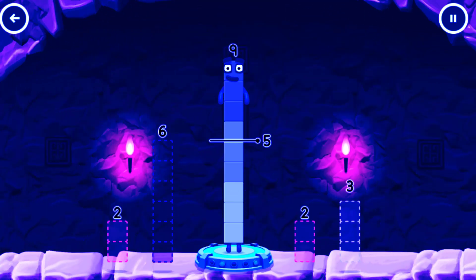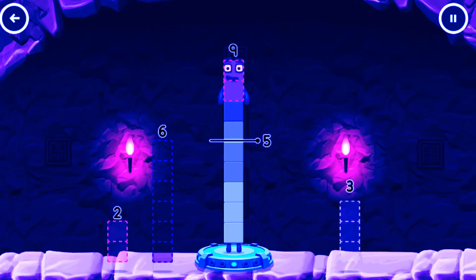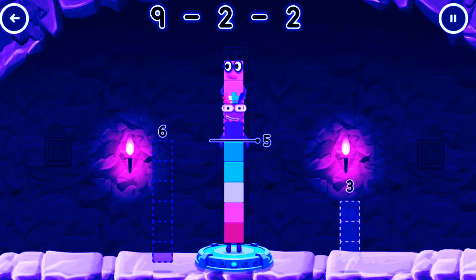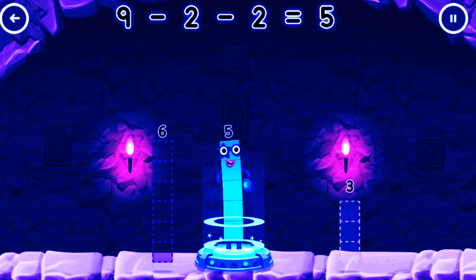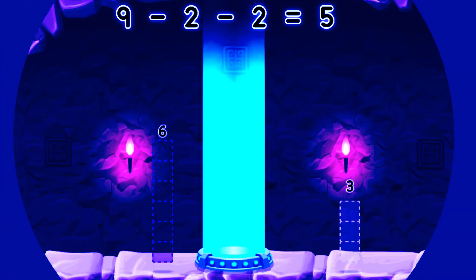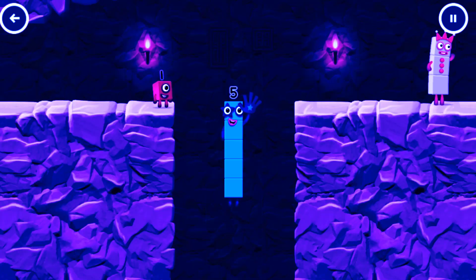Take number blocks away from nine to leave five. Five! Two! Two! You cracked it! Nine minus two minus two equals five. Hey! Five! Yes! You got it!